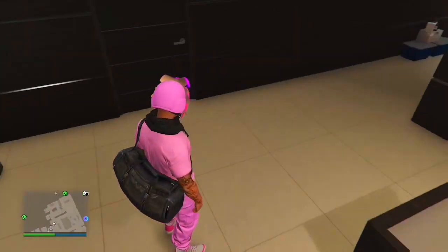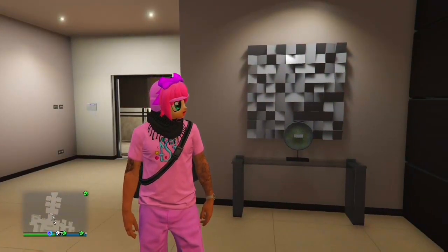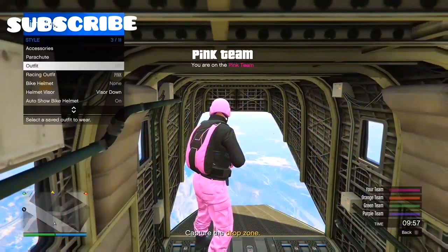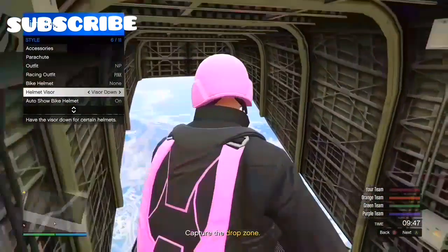Without further ado, let's get straight into the video. You guys will need to start up the mission called Drop Zone, and you want to be on the pink team to acquire the pink joggers. Once you guys are on the pink team, just start it up as normal and then open up your interaction menu.